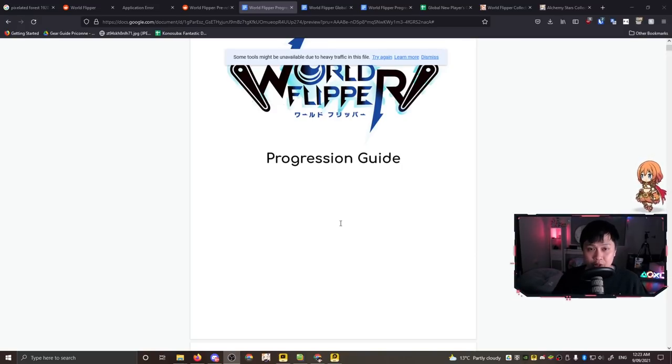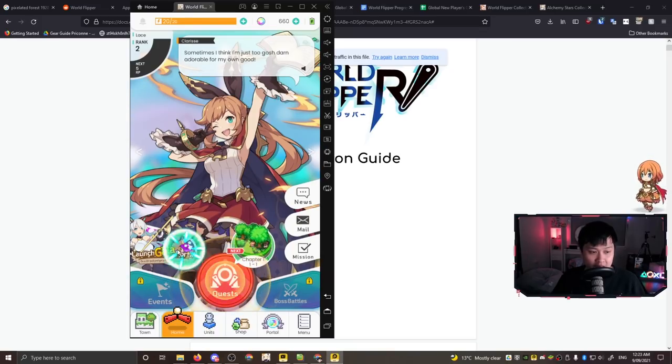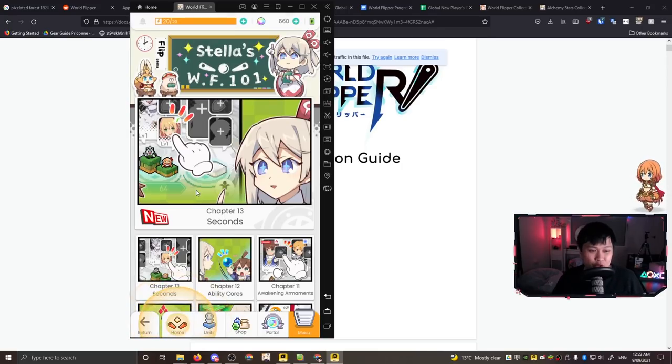Before we get into the community-created guides, I want to show you something - the launch gala portal. If you swipe, you'll find Stellar's WF World Flipper 101. Let's click into this - it teaches you a lot of the different mechanics.